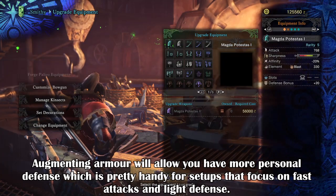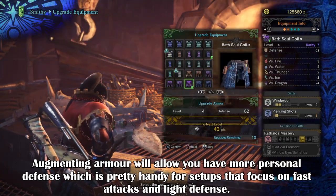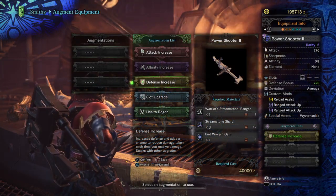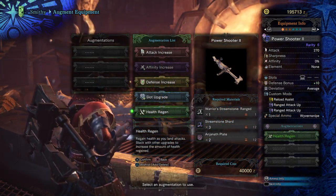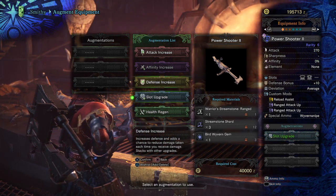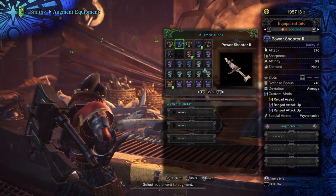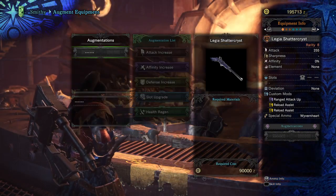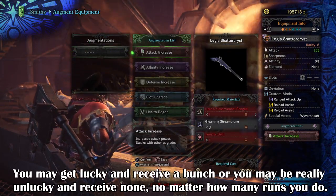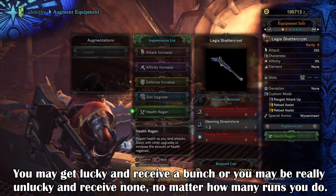Weapons on the other hand are a bit tricky to understand. From what I've noticed, the hero's and warrior's streamstones have a very low chance to drop from tier 2 and tier 3 monsters. And once you get one it will go according to your weaponry, such as light bowgun and heavy bowgun, longsword and greatsword, hammer and hunting horn, etc. So very much more RNG is involved — please remember you're not guaranteed to get a hero's or warrior's streamstone for every tier 2 or 3 monster you hunt.